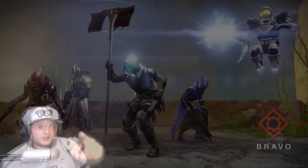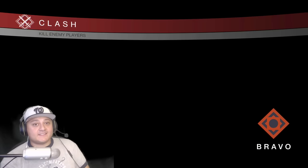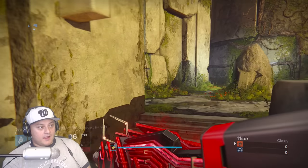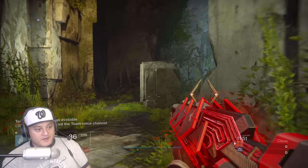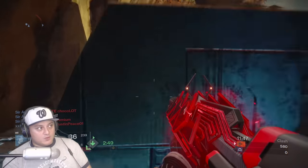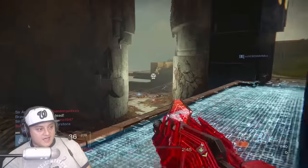Let's jump into Clash, here we go. I'm up front holding the flag — I am 387 light on my Hunter, well actually 370. Now if you notice when you use this weapon, it has SIVA nanites swarming all over it. When you rank it up all the way it has that effect, but if you don't rank it up fully it doesn't — so that's definitely a very cool visual addition.